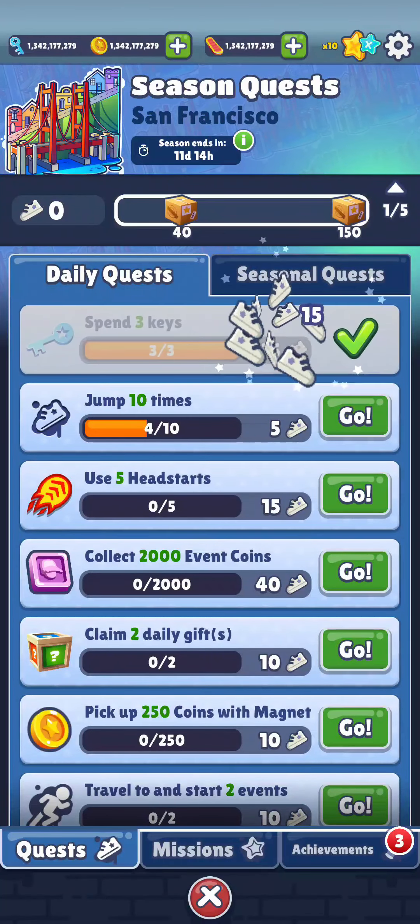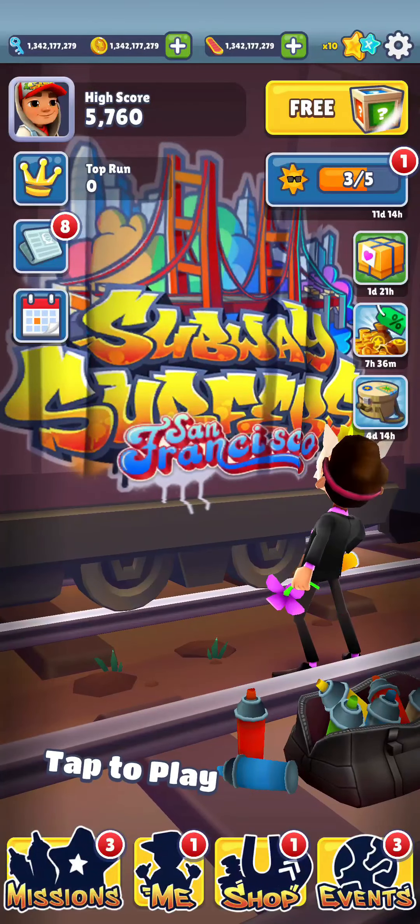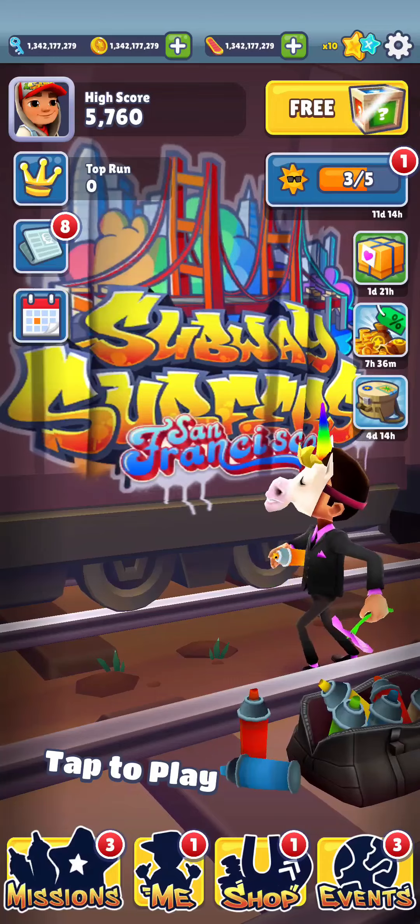Just make sure you have completed all the daily quests so you can come and claim the rewards. As you complete the quest, just come back and go on the claim option and just claim it. That's how you claim and check your daily quest on your Subway Surfers server.